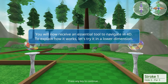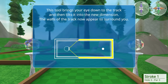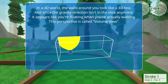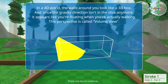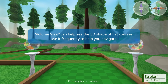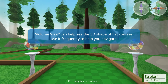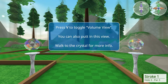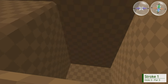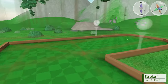You will now receive an essential tool in navigating the fourth dimension. Let's try it in a lower dimension. This tool brings your eye down to the track and then tilts it into a new dimension. The walls of the track now appear to surround you. In a 4D world, the walls around you look like a 3D box, and since the gravity direction isn't in the slice anymore, it appears you're floating when you're actually walking. Volume view - okay. Can help you see the 3D shape of the flat course. This is college level physics that we're doing here.